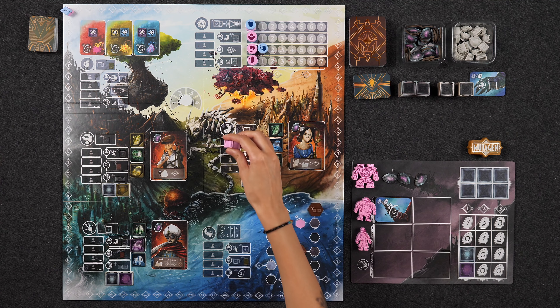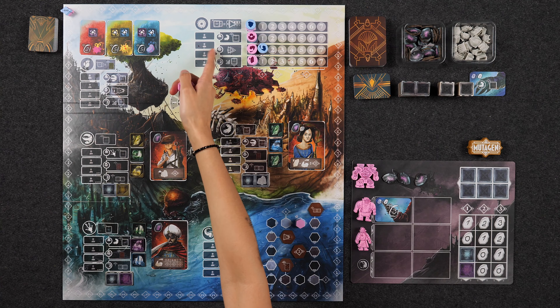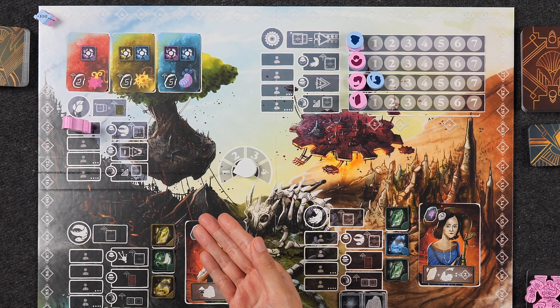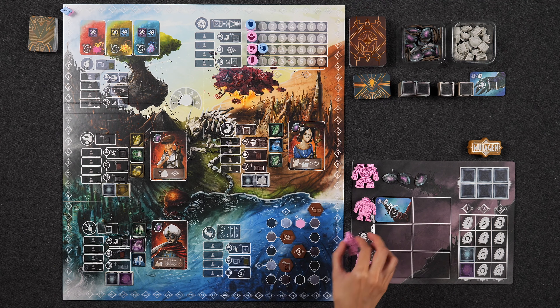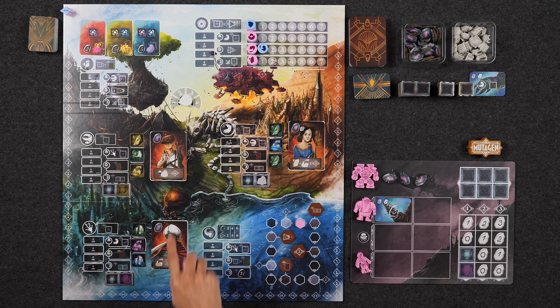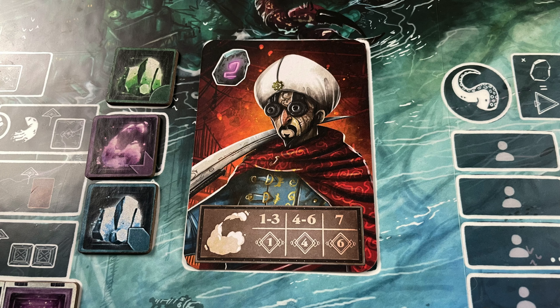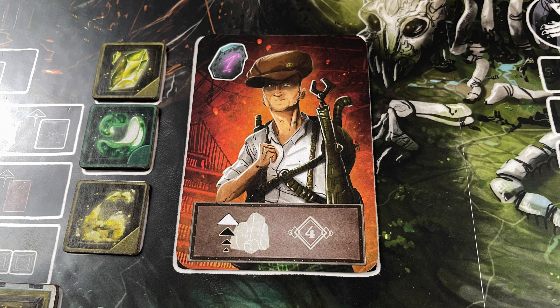Over the course of the game, you'll have the opportunity to add more spaces to your airship for installing elements, specifically when placing out your engineer. Their worker-specific action allows you to take the storage token at that location, and you must pay for them in shards — the amount is printed on the spaces. You do have to be cognizant of element placement restrictions so you don't add a storage space where you can't legally place elements. At the end of each round, any elements installed in your airship score you two points, and every column that is fully completed with storage spaces scores you the points printed at the top of the column.